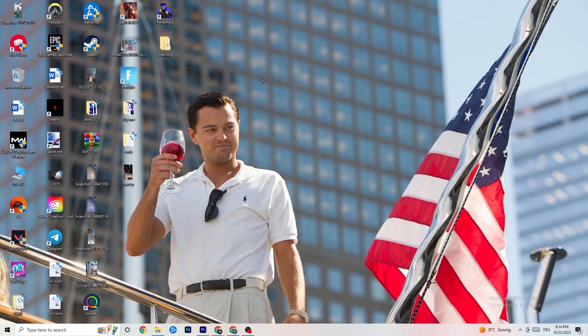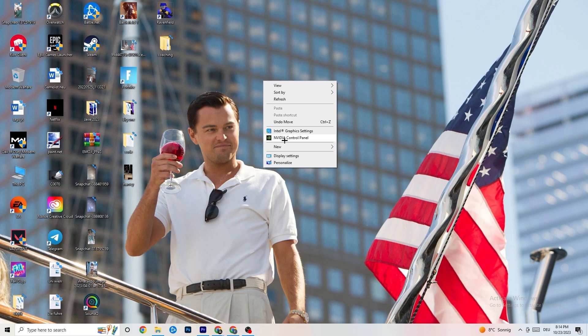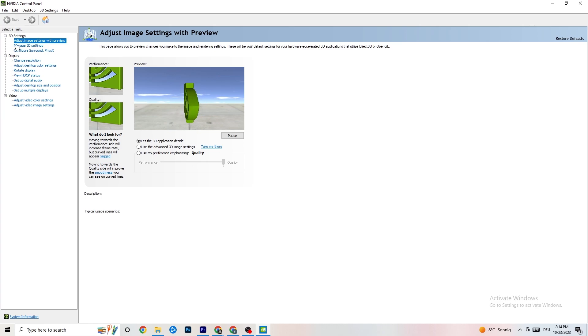Right-click on your desktop — if you have NVIDIA, click NVIDIA Control Panel; for another graphics card, click the equivalent option. Once it opens, navigate to 'Adjust image settings with preview'. You'll see a bar ranging from Quality to Performance. If your PC is struggling with crashing, drag the bar toward Performance, as this will help a lot with crashing issues.